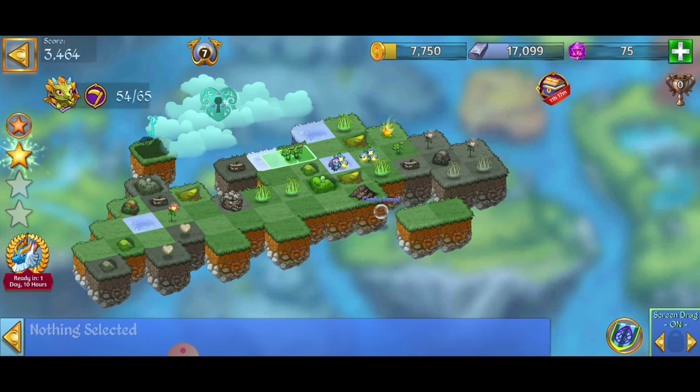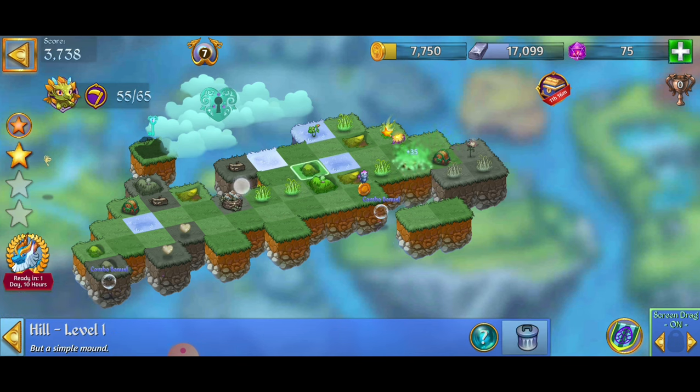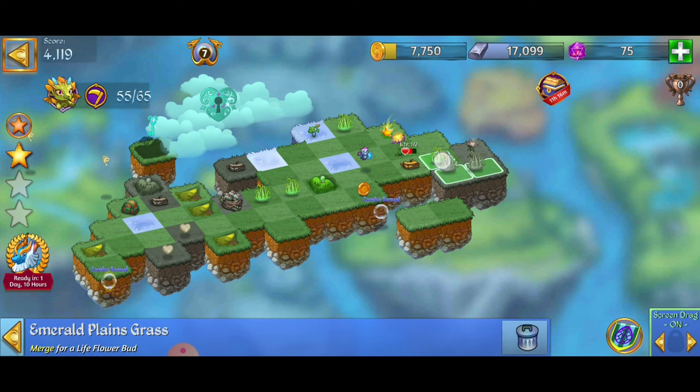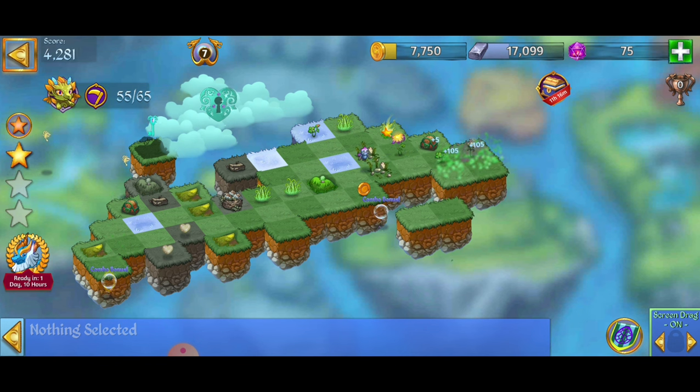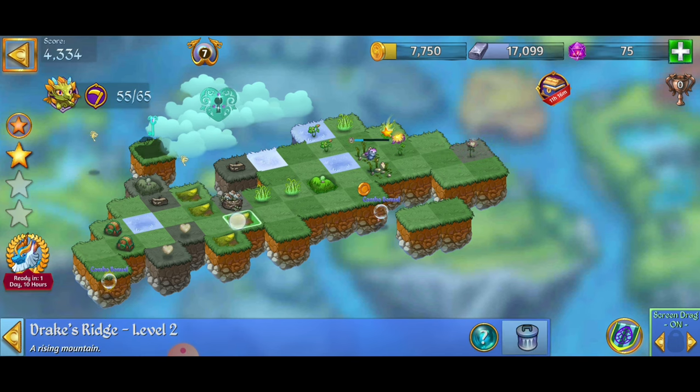Pink life flower — yeah, we're going to go for a 3-merge, and then a 3-merge over here. Merge those blue life flowers with the combo. We have some level 1 hills, so I'm going to merge those together. Our dragon's taking care of the chip of rock — merge those. Definitely do not tap on the treasure chest — I almost did it just now.